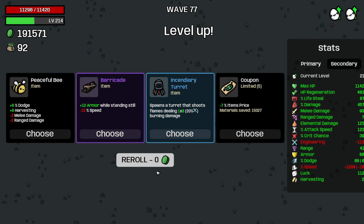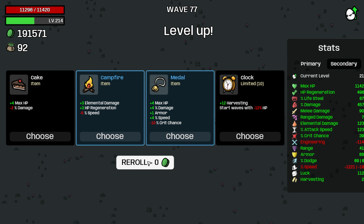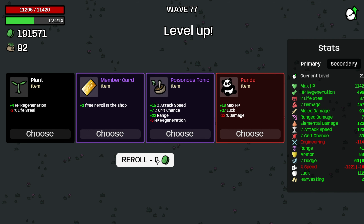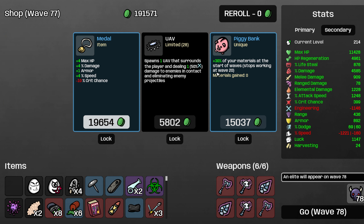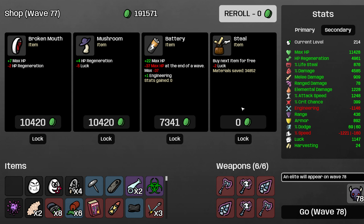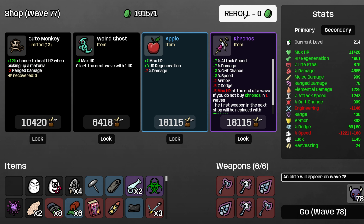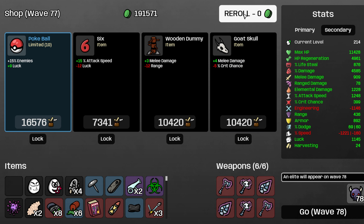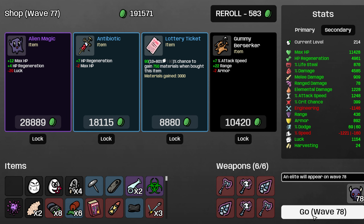I'm gonna take Pokeball — that's fine. We don't need a coupon, it doesn't do anything, we're not spending money on items anymore. Take Poisonous Tonic — it's crit, it's good. Let's take the Alien Eyes — whatever. And we get to steal something. I'm gonna steal another Pokeball, I don't hate it. Nothing locked in the shop — that's weird.